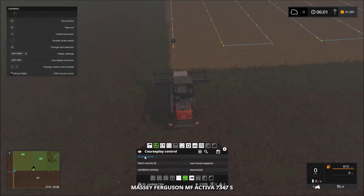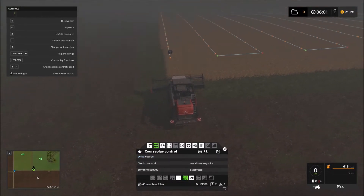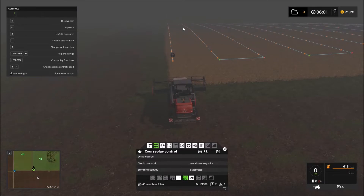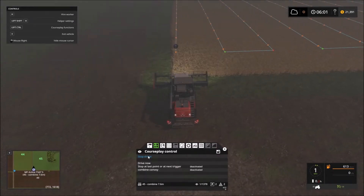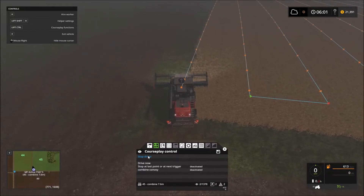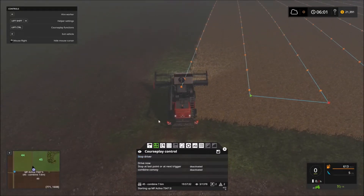I'm going to go ahead and get this guy started. You can see here on the map that we've got a standard sort of down-and-back pattern, as opposed to the headlands that I've been using. I'm doing that for a few reasons that we'll talk about along the way, but for right now, for time purposes, I want to go ahead and get this guy started.